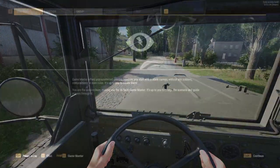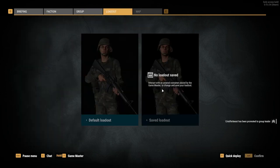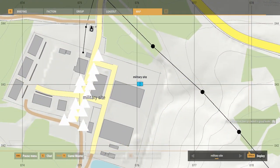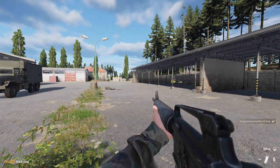Following that, we have a fix to incorrect outline icons used for spawn positions in the respawn menu. Going from previously showing up as just a flag, the new system shows a unit marker on the map. I think this looks a lot better this way, so I personally like this change.